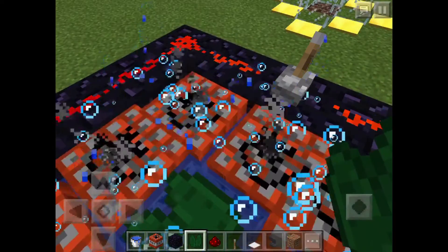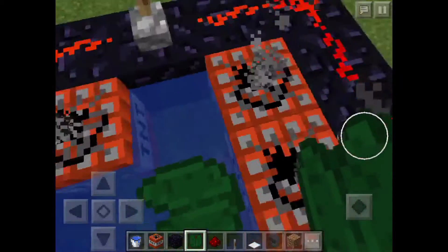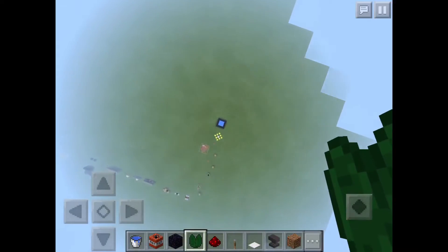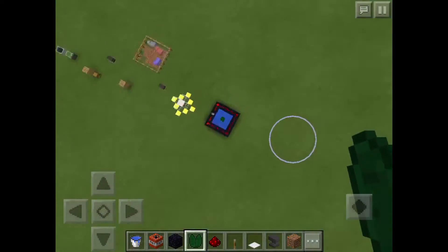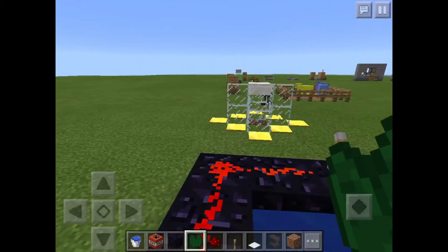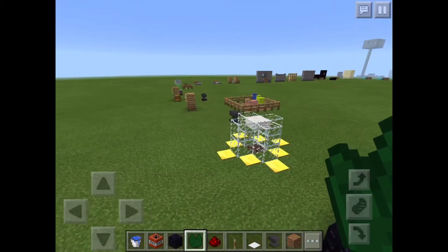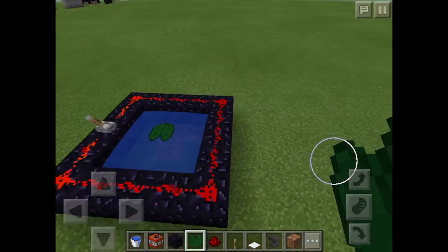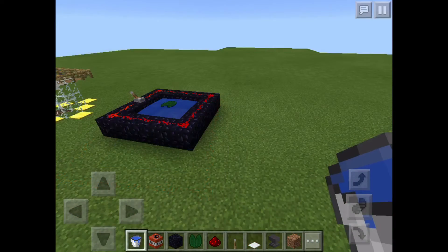Then press that button and all the TNT will go to its corners except for that one, and it'll shoot you into the air just like that. It's basically just like the jumping mine cart, but it launches you. Thanks for watching and bye!